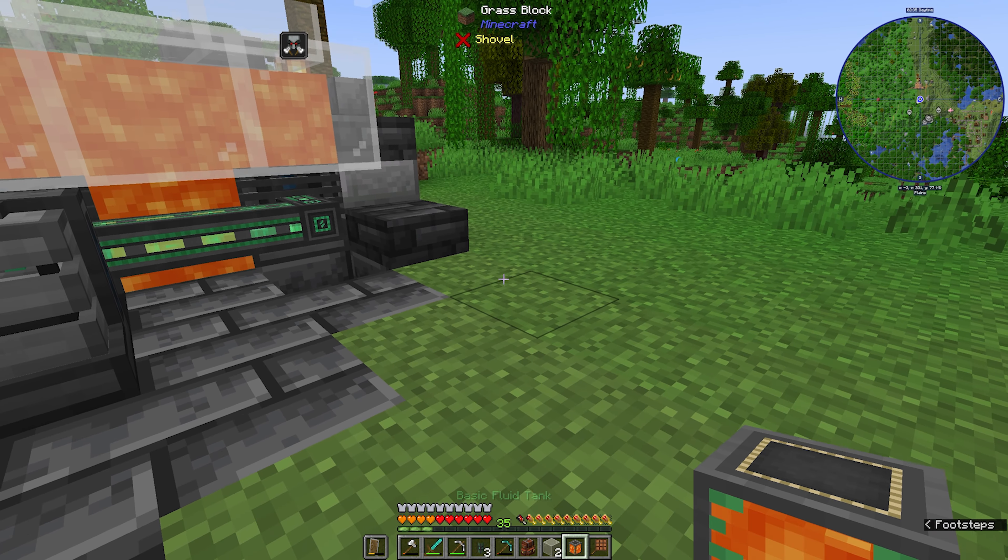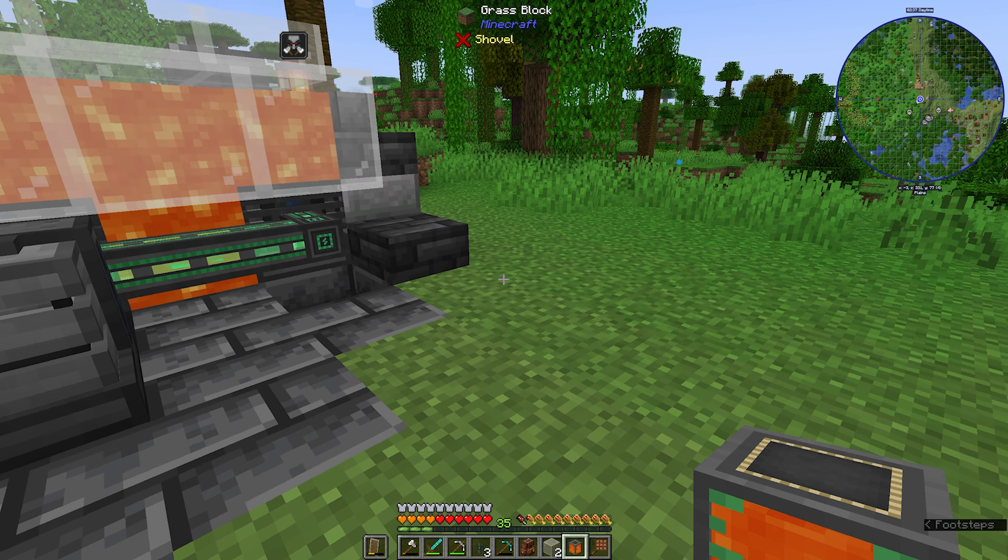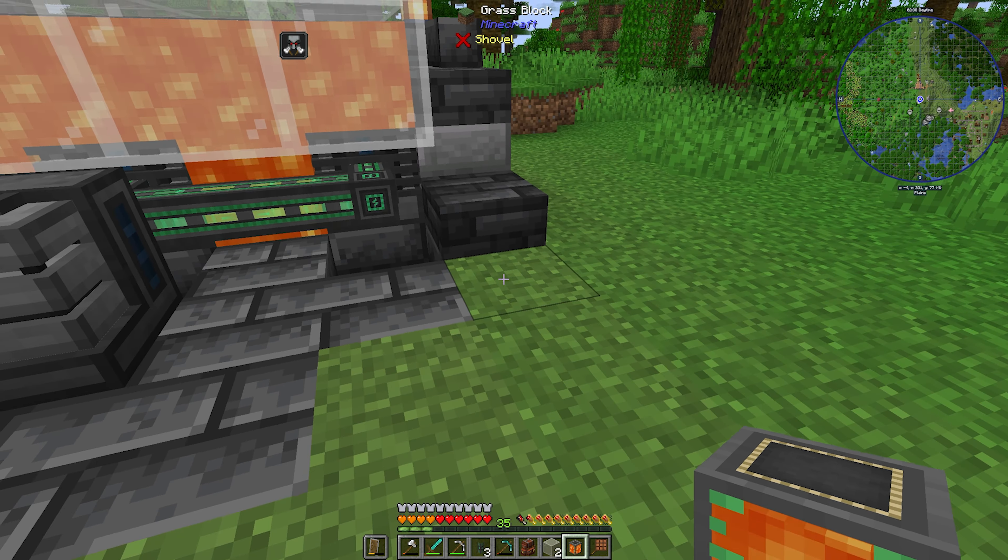We don't need our lava bucket anymore, so we can scroll and turn bucket mode off — now it's just a block, it can be placed like any other. This is a fluid port. Green is for energy. This tan brown color is for fluids. I'm going to make two more metallurgic infusers.